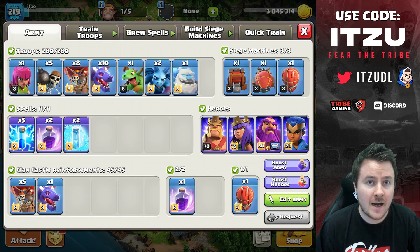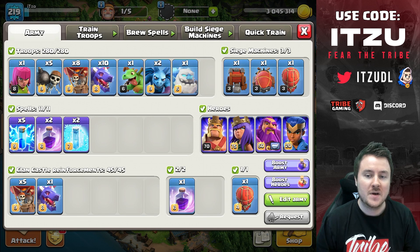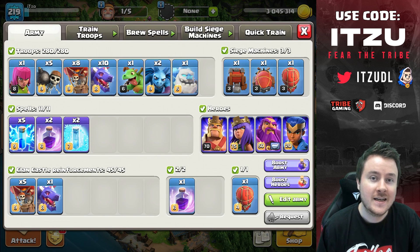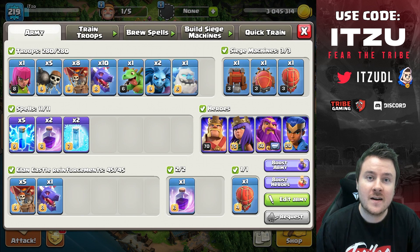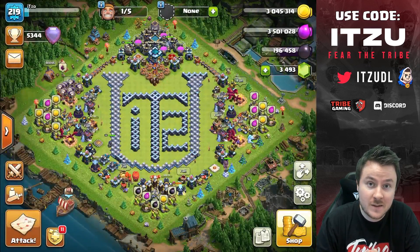I've showcased already many different Dragon armies — like Drag Bat, which is the most popular one, and Drag Clone where you're adding an Electro Dragon with a clone spell. But this army is freaking crazy. I will show you guys a couple of attacks today on how you can climb easily in Legend League, smash in clan wars, clan war leagues, or any tournaments. Learning this strategy is really nice because it's crazy strong right now, and I'll explain exactly what you need to watch out for to get those triples.